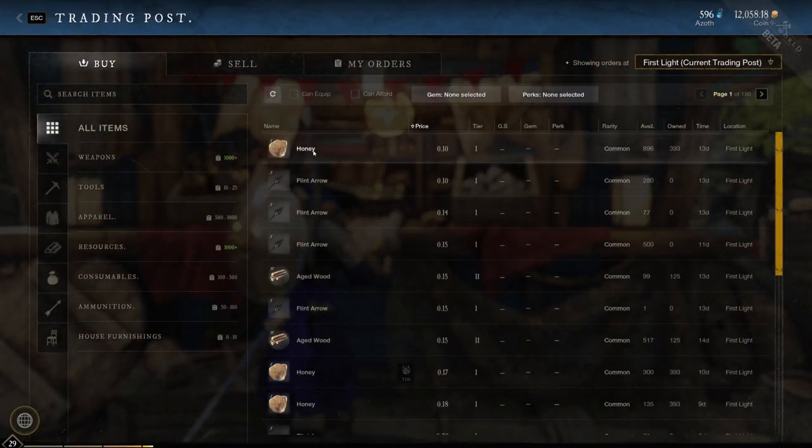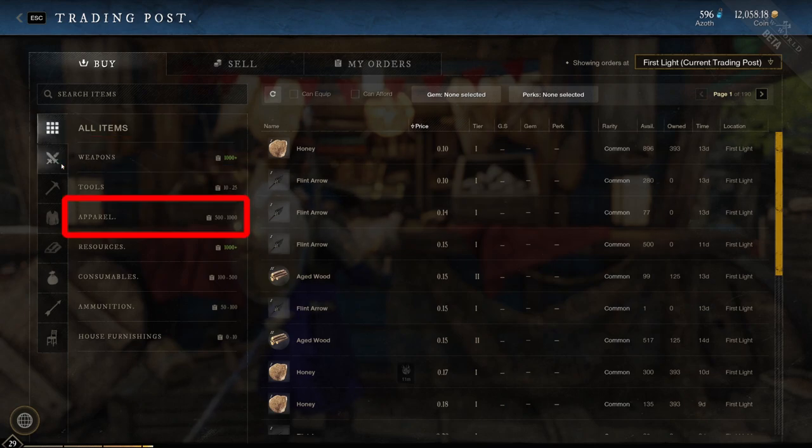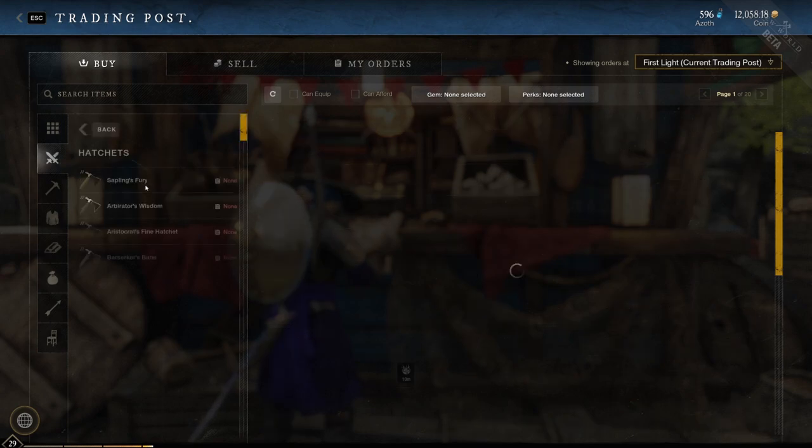When you open the trading post, this is what you'll see. The first tab shows every item in the auction house with the default sort, putting the cheapest items first. The small tabs on the left allow basic sorting for weapons, tools, armor, resources, consumables, ammo, and furniture. The sorting can be broken down into increasingly detailed categories to make finding whatever you're looking for easier — in this case, a hatchet.